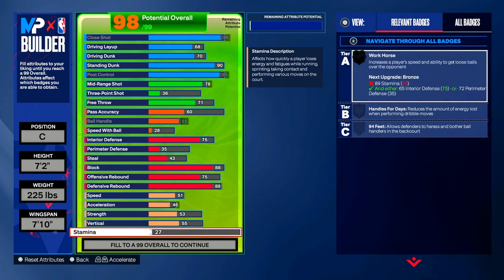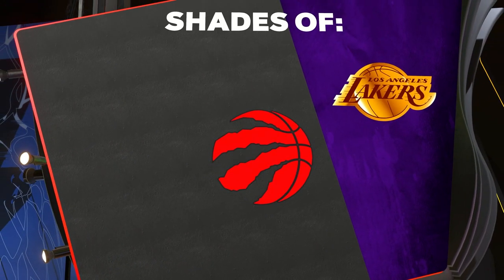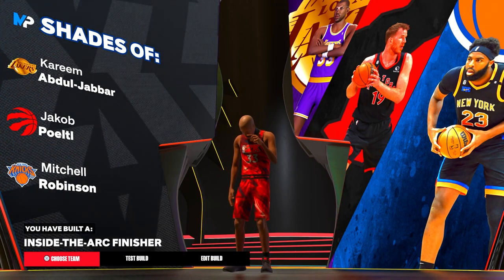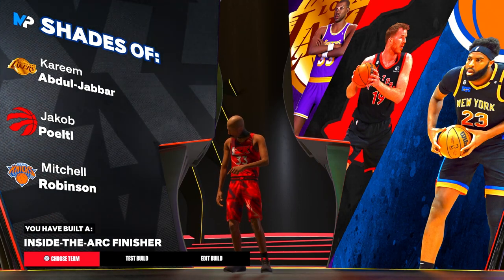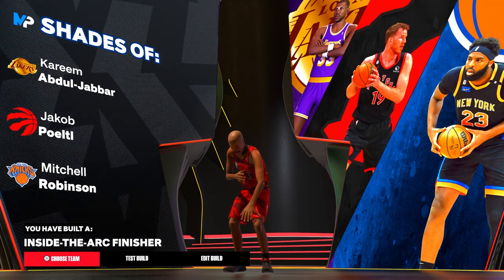Max your stamina out to whatever you have left, which is a 92. Now that you've reached a 99 potential overall, you have Workhorse on silver, which increases a player's speed and ability to get loose balls. To get the top shade of Kareem Abdul-Jabbar, copy down every attribute you see. You can change some things here and there, but if you get too crazy you lose that top shade. Click continue and move to shades — you get Los Angeles Lakers, Raptors, and New York Knicks shades. Right there you have the top shade of Kareem Abdul-Jabbar, and the legend Kareem Abdul-Jabbar with the gold Lakers logo. You also get a second shade and the third shade of Mitchell Robinson. You have built an inside-the-art finisher — this is the Kareem Abdul-Jabbar build.